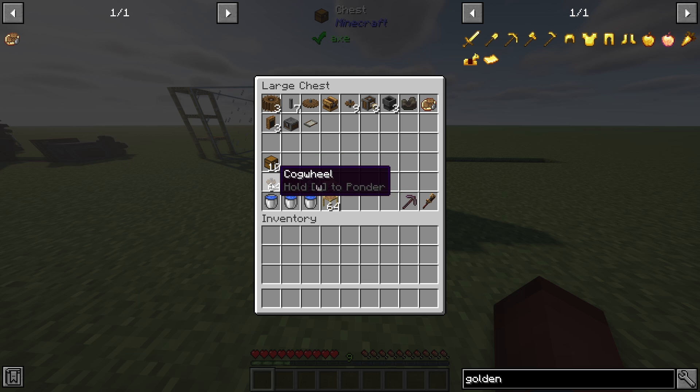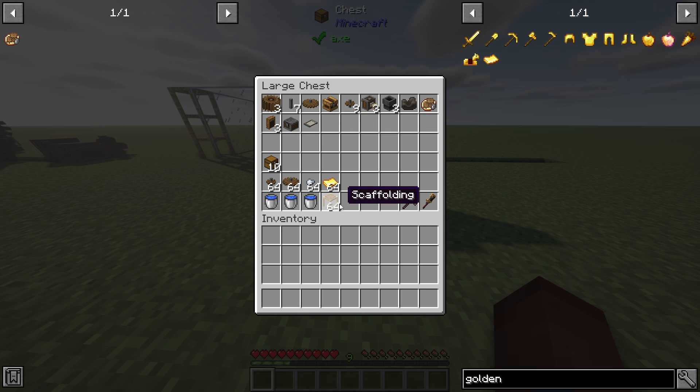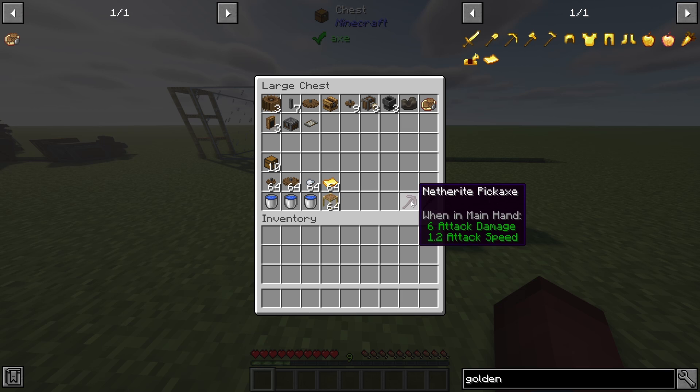I have a stack of cogwheels, a stack of large cogwheels, a stack of iron nuggets, and a stack of golden sheets to test the system. You'll need cogwheels, large cogwheels, iron nuggets, and of course golden sheets to craft these. You can start with just five of each if you'd like. The three water buckets are for the water wheels to power the entire system. Some scaffolding is for climbing — you don't necessarily need that. The pickaxe and wrench are just extra helper tools.